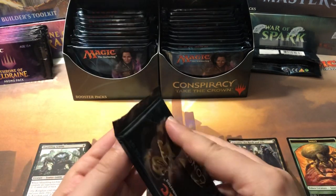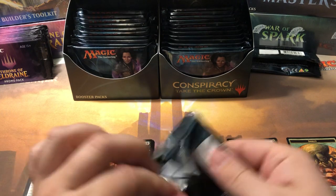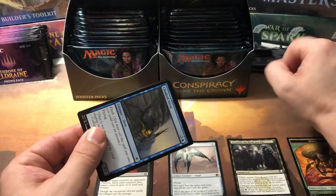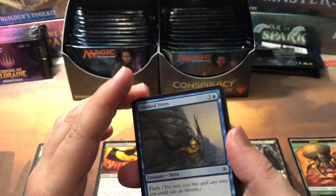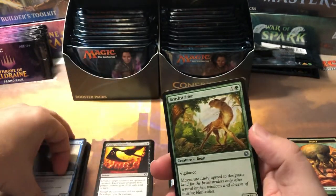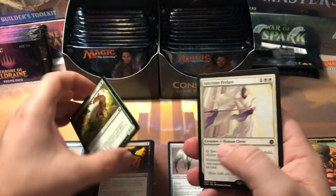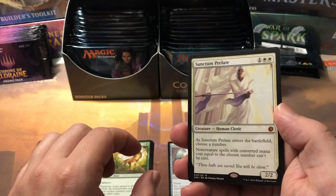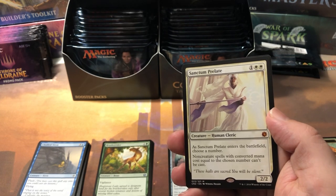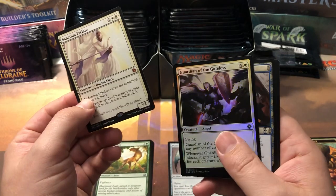They didn't come up on the price list. I do look at a price list that has all the photos of the cards before I open boxes I'm not familiar with like this, and I didn't see any of the conspiracy artworks. Second pack: commons up front, then Brushstrider, Storm Chaser Chimera, Spy Kit, and oh — another mythic, a Sanctum Prelate. I don't think I saw him on the price list though, so I don't think that mythic's worth much. But we got two mythics and a Guardian of the Gateless foil.